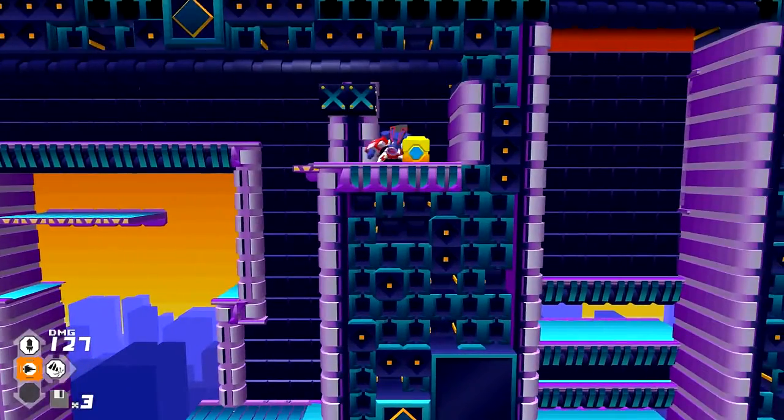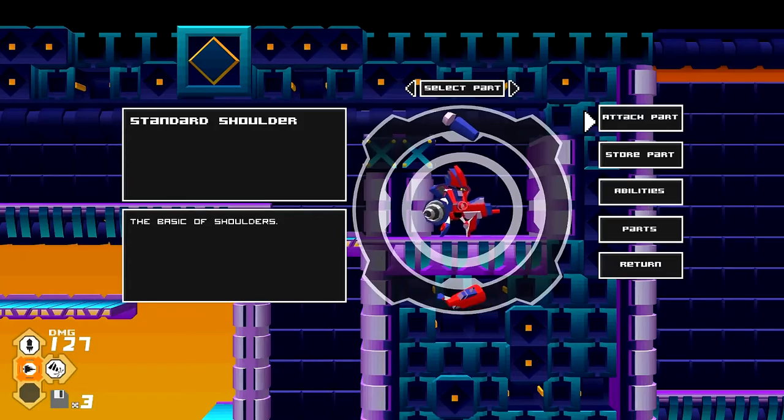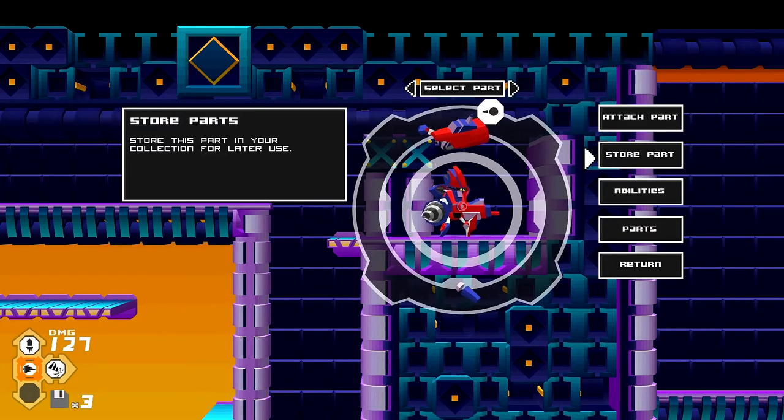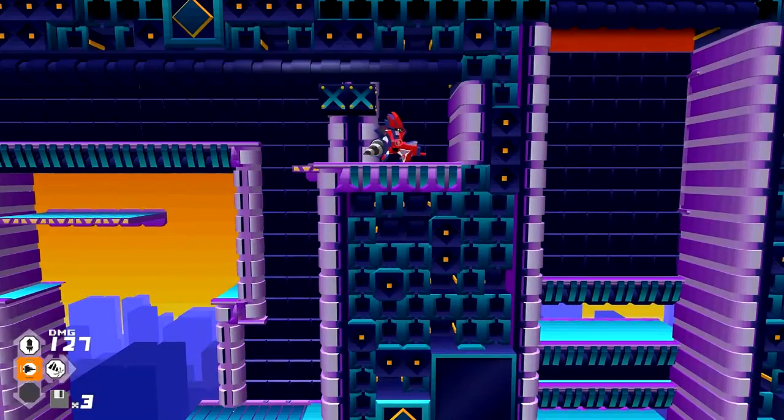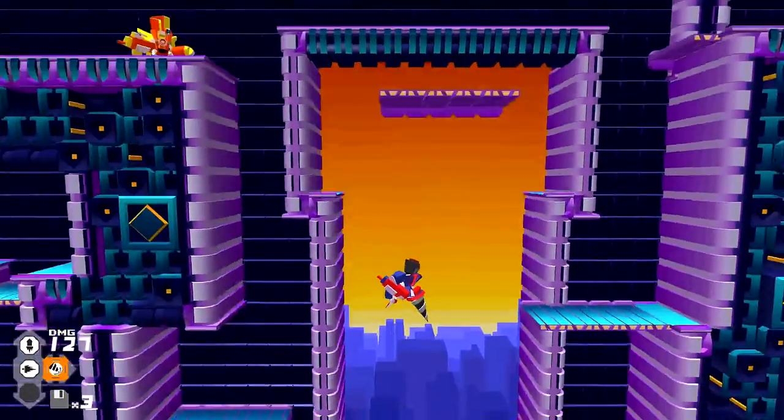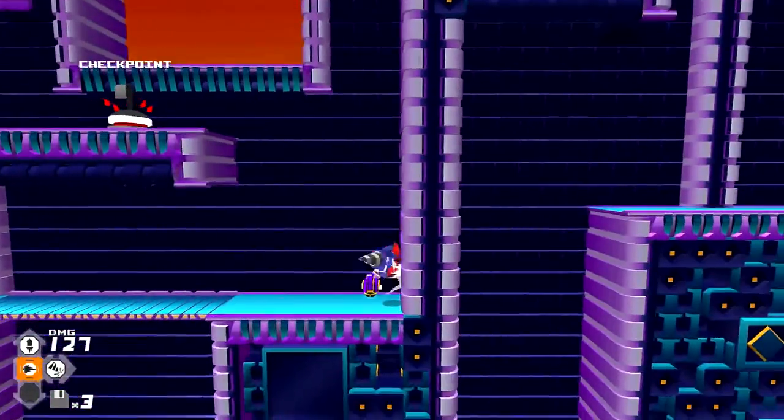Another chest here — this dropped Standard Shoulders. And there's a Boom Blaster. I'm not going to use that just because I already have a better weapon.